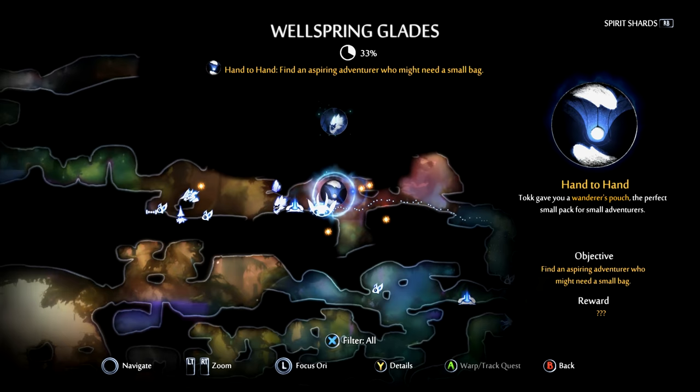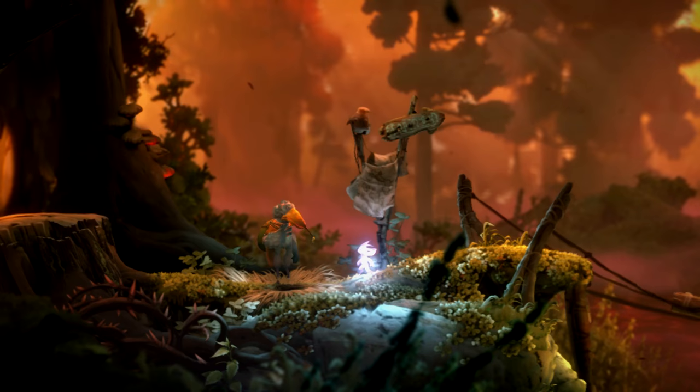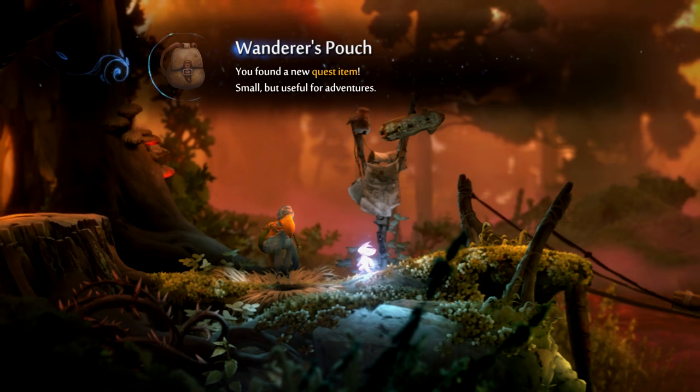From there, head to Wellspring Glades and you will be speaking with Tok there. He will then give you the Wanderer's Pouch, which will then start the next part of the quest. You're going all over the world in this, so don't expect to beat it right away — just expect to beat it by the end.